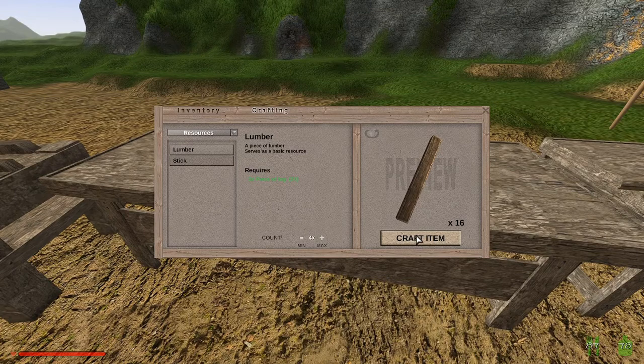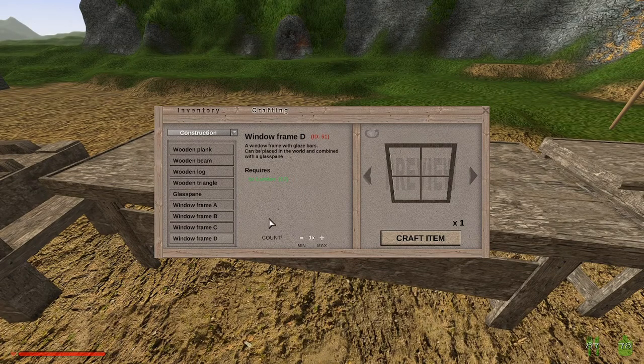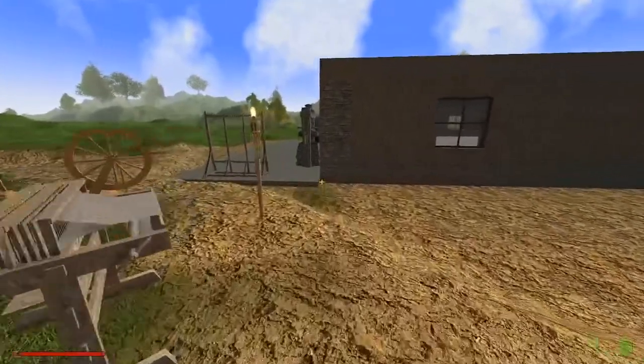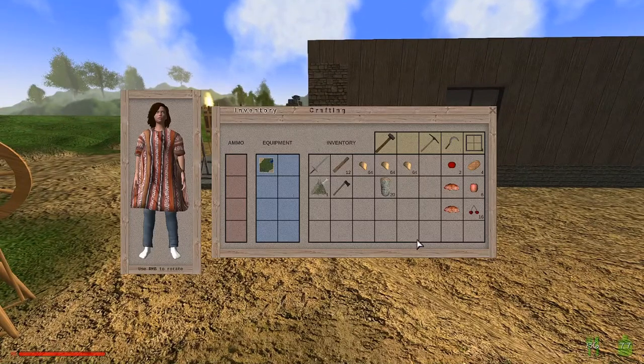Let's do 16. Construction, wood frame D. 62, 3, 4, 5, 6 — 67. I don't see a way to favorite it up here. So hopefully I've got the right one this time. Let's make sure I've got 4 of them — I think I do. So let's go in and work on the inside.